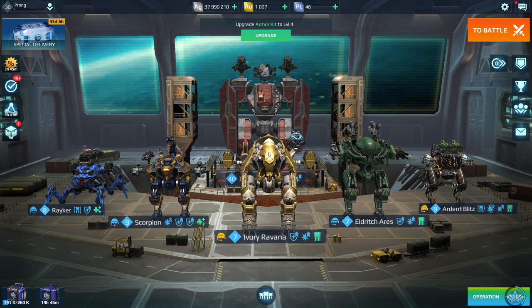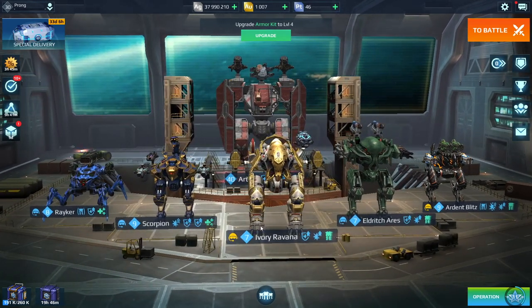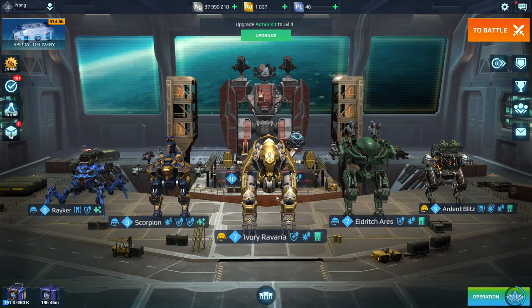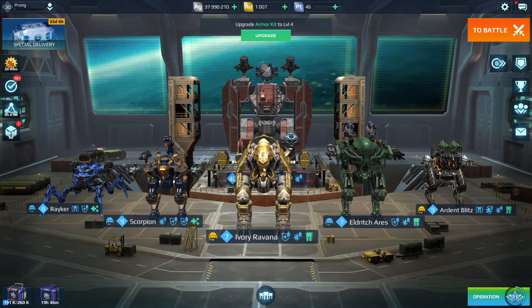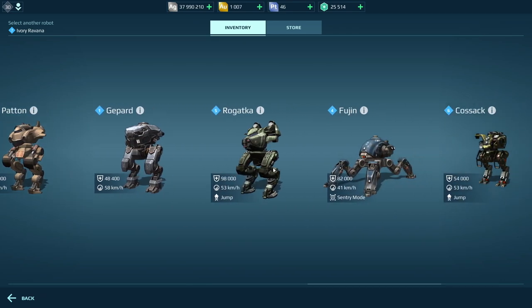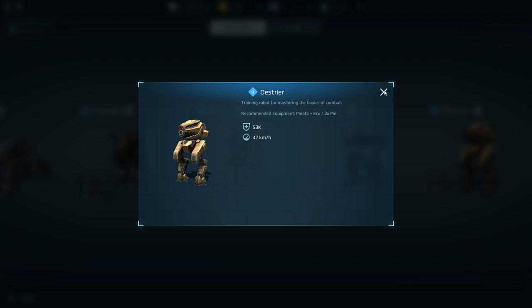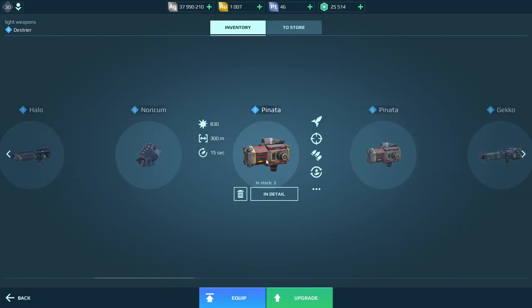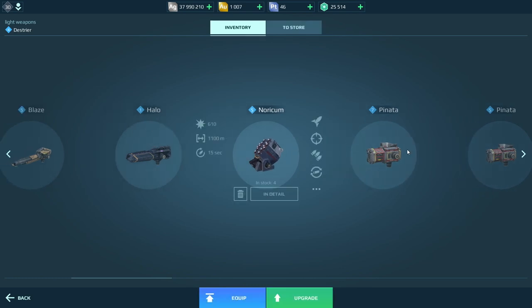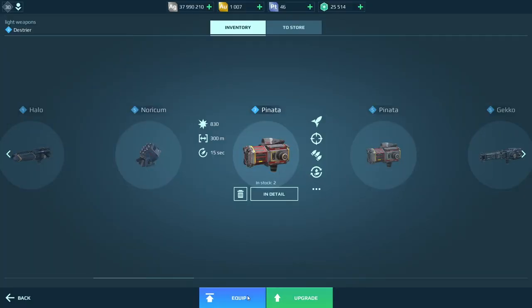So the first thing is obviously your hangar — this is where your robots are kept. When you first start the game you start off with one robot slot, but as you progress you can upgrade those slots to add additional robots. If you go to change robot, you normally start with the little Death Drill — that's your starter bot.